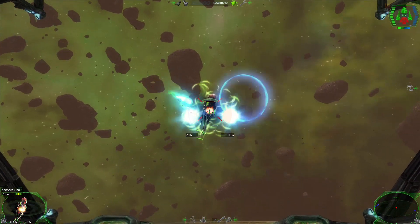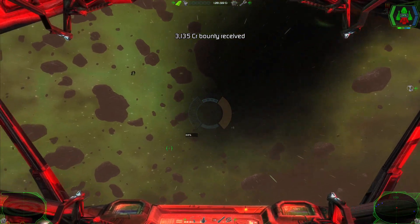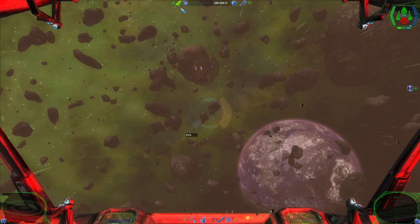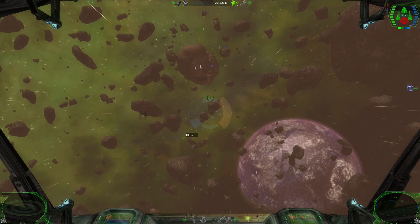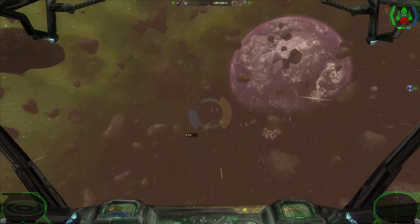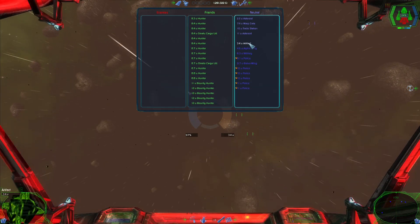I'm struggling with that a bit in the game. This makes the boss fight super easy — I was about to fire a missile there. Well, now we are severely damaged. Which asteroid are we supposed to check out? It's probably in the target list.